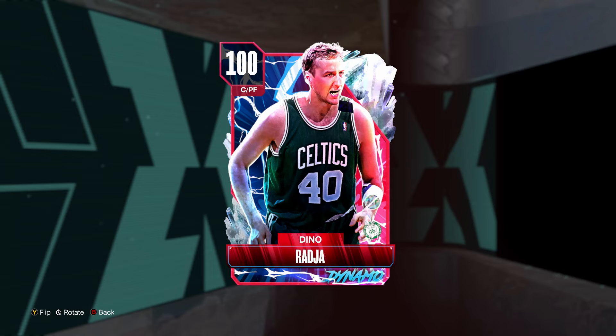In today's video, we are doing gameplay with the brand new 100 overall Dino Raja. I will say this before we even hop into the video — the fact that they changed his wingspan from 7'11" to 7'3" is super lame, and I am not a fan of that whatsoever. At the same time, I do think he'll still be a pretty good card at the power forward position. I'm just disappointed by the fact that they nerfed his wingspan, because I think he's a solid card all the way around. We're in end of July — that doesn't make any sense to me why this is the time they're like, oh yeah, it's time to nerf his wingspan. It does not make total sense at all, at least to me. But regardless, it is what it is.